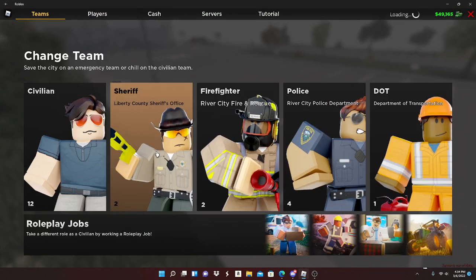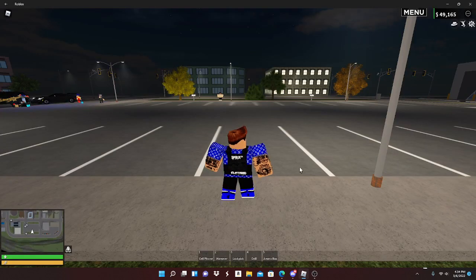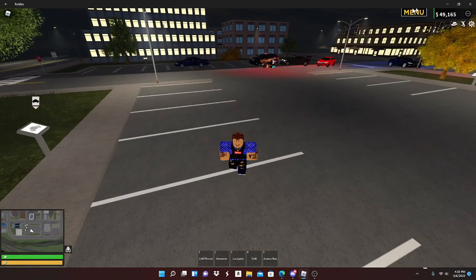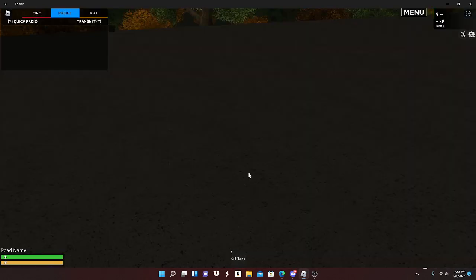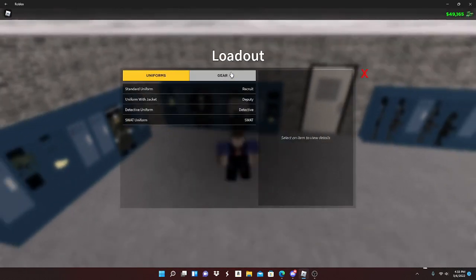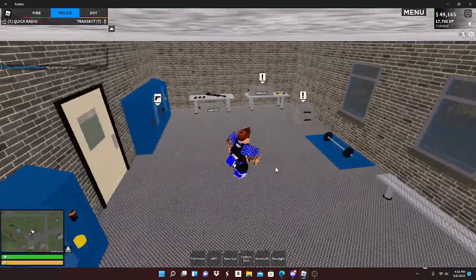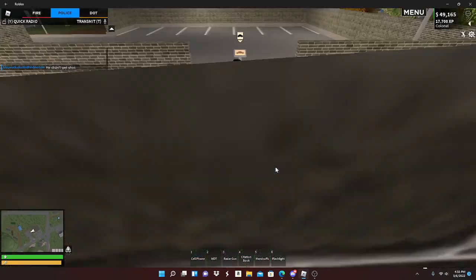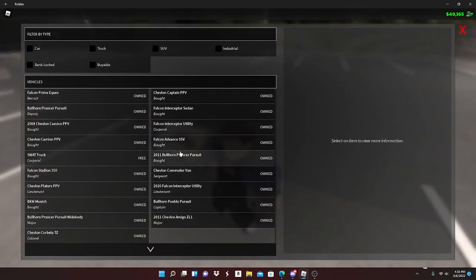So we're going to go into ERLC and check out the sheriff team. We have to let this load — I think it's my internet or something. Alright guys, we're back. Some action going on here, but back to where we're going. We're going to check out the customization. I don't see anything has changed — oh, there's a sheriff swap desk I haven't seen before. But nothing has changed here, no new cars or anything.